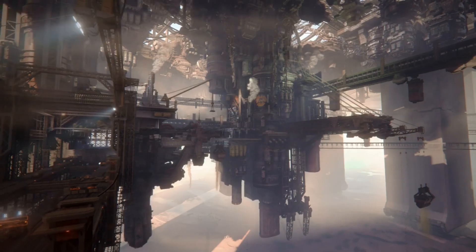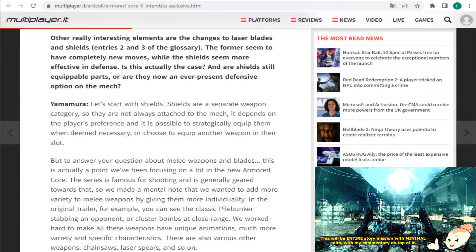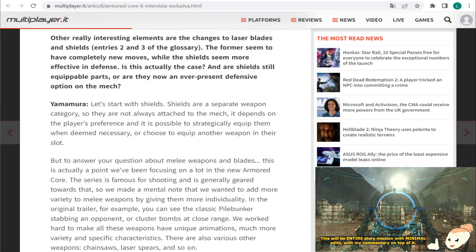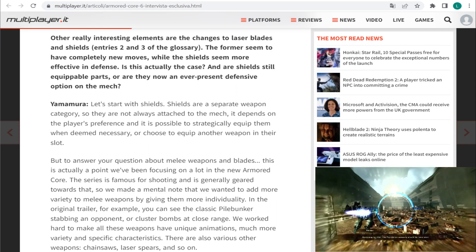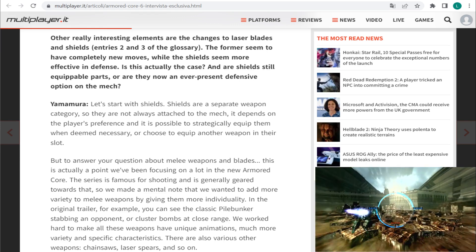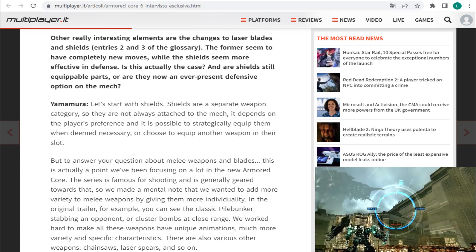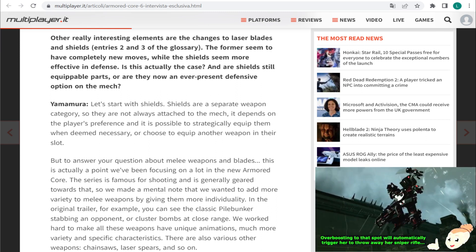The first question I want to highlight is this one: other really interesting elements are the changes to the laser blades and the shields. The former seem to have completely new moves, while the shields seem to be more effective in defense. Is this actually the case? And are shields still equippable parts, or are they now an ever-present defensive option on the mech?